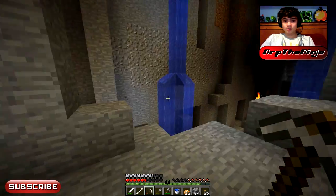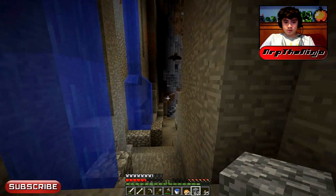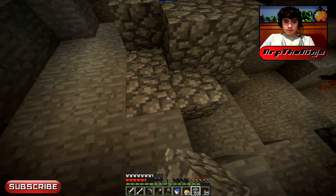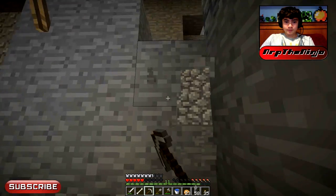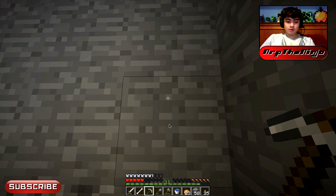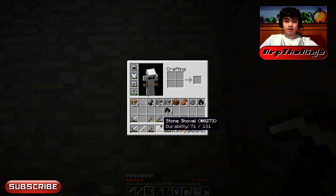Why don't we combine these pickaxes? 0 plus 24 — is this gonna give us 25? 36! That's very worth it. Oh yeah, if you didn't know, you can see the durability and item ID numbers of all your items — just press F3 and H at the same time. So I just did that, so it'll disable what I did. Now F3H is on — you can't do it in the inventory screen.